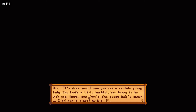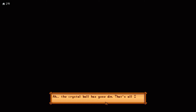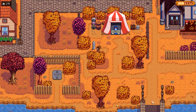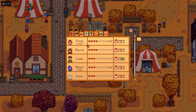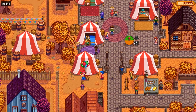The fortune teller says: 'I see you and a certain young lady. She looks a little bashful, but happy to be with you. What's this young lady's name? I believe it starts with a P.' So that's obviously Penny. 'You're in combat. There's something dreadful bearing down on you from the dark, but you seem more than ready to face it. That's all I can do for you, young one. Just keep in mind that the future isn't set in stone.' The only thing of note was something about remembering Pam's birthday, and she thinks I'm going to marry Penny - obviously just based on her being my current highest scoring person. That was a bit of a waste of money.